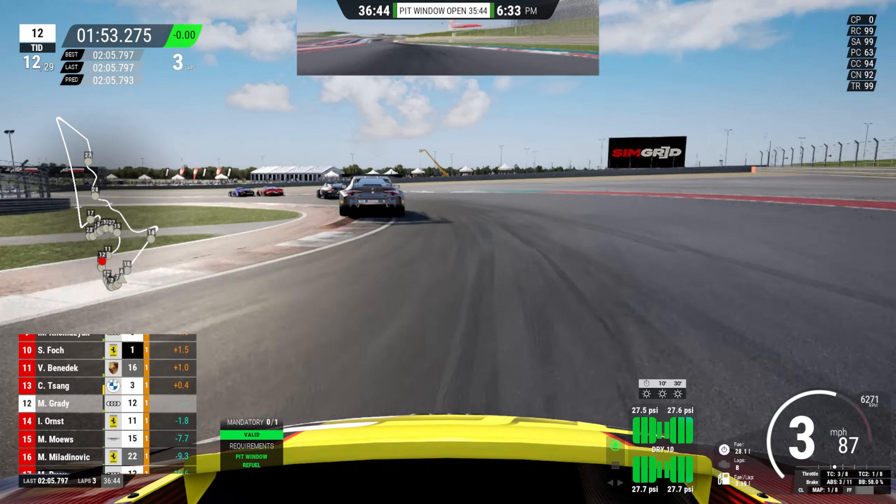Heading towards the last corner, you have that piece of tarmac or the signs — whichever you want to use. Basically just before the signs you're going to hit the brakes. If you brake too late here it is problematic, so don't be too aggressive. Remember it's the start-finish straight — a long acceleration period — so leave that corner well and that is the lap of Circuit of the Americas.